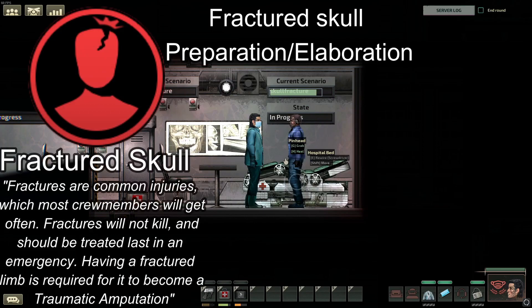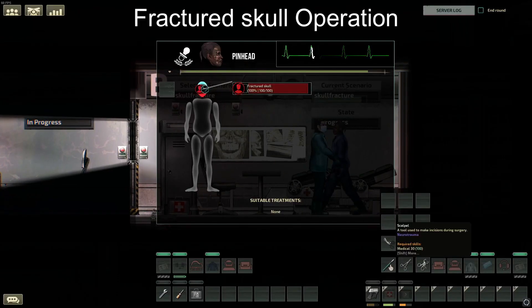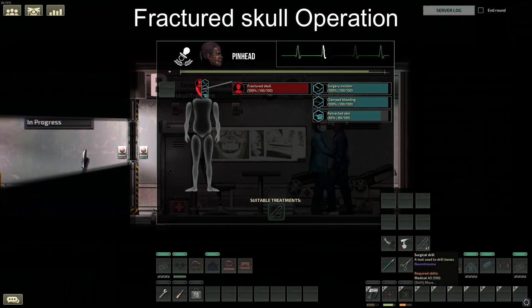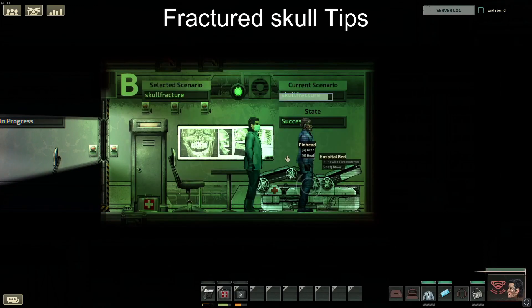Next is skull fractures — when your skull becomes cracked. For this, you need the same equipment: opium, your basic kit, a bone drill, and osteosynthesis implants. The procedure order is: opium, scalpel, hemostat, skin retractors, drill, osteosynthesis implants, then a suture, all on the patient's head. Make sure it's always in that order.